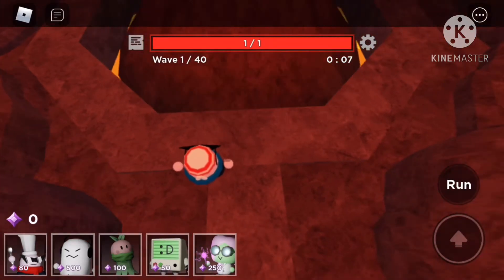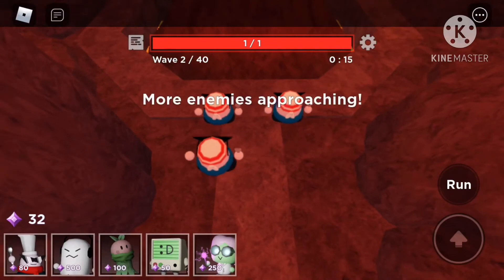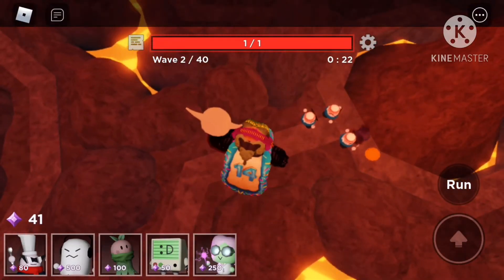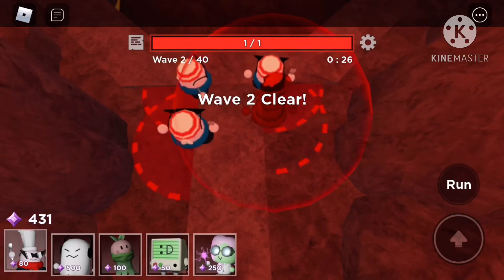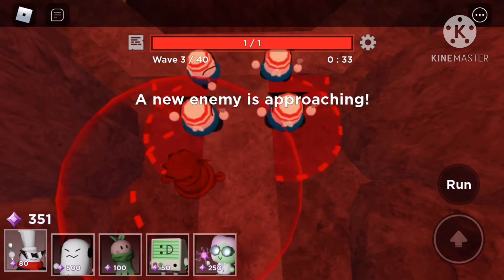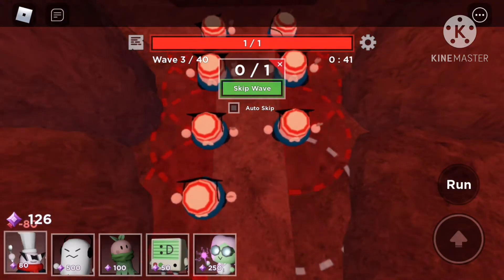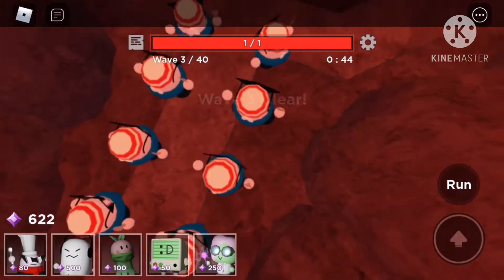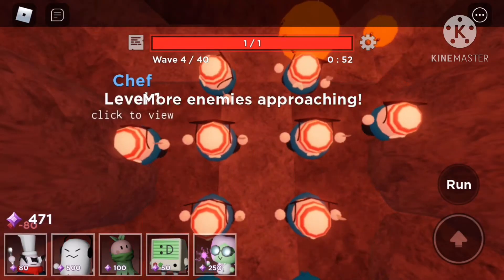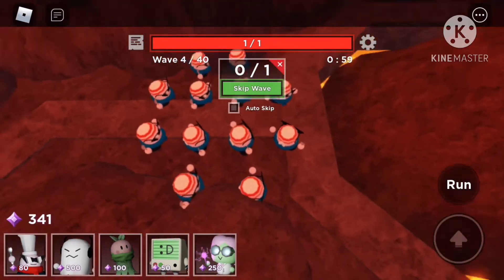Skip a couple of waves once you place all the Chefs. Have all of them in this area right here — place all of them right here. You want to skip around three or four waves. Then on the line, get four, and on the side you want that formation to happen. Place all your Chefs like that.